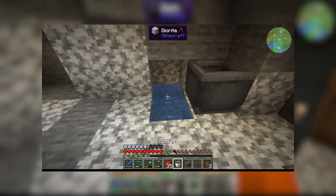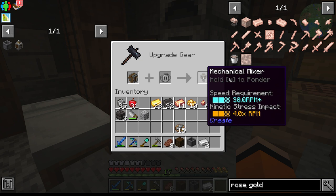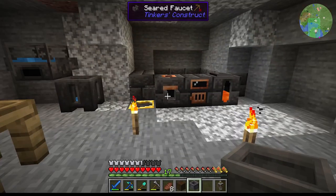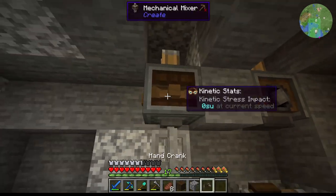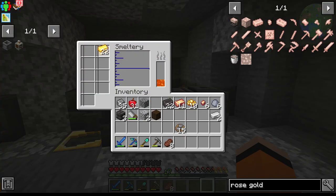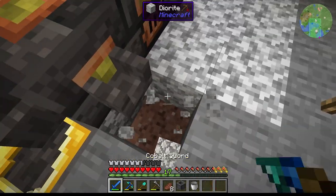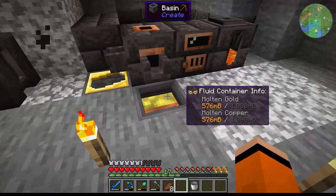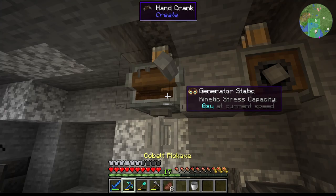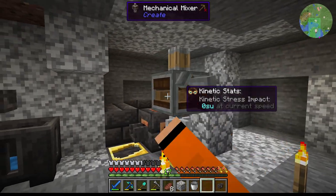To get the mixer we need to make a whisk, then combine that with one of our andesite machines. This will really be the last temporary setup — we'll steal the hand crank from here. To make our rose gold we need equal parts gold and copper. I'll pour straight into this basin — assuming that's actually possible. It is possible! So that's equal parts gold and copper in, and now we'll move this over and put on the hand crank.